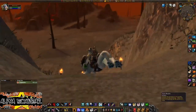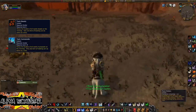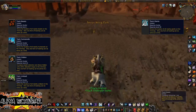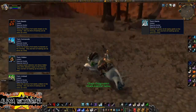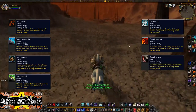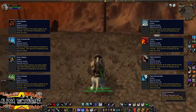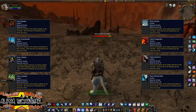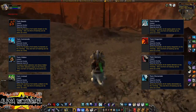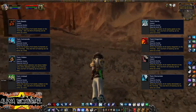A hunter has eight essential skills of tracking including Beast, Humanoid, Hidden, Undead, Giants, Dragonkin, Demons, and Elementals. These are very essential skills for hunters in order to track many things out in the wild or to help identify certain objects or disguised enemies in the world.